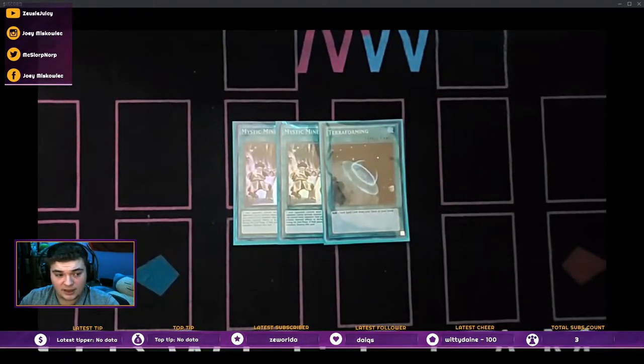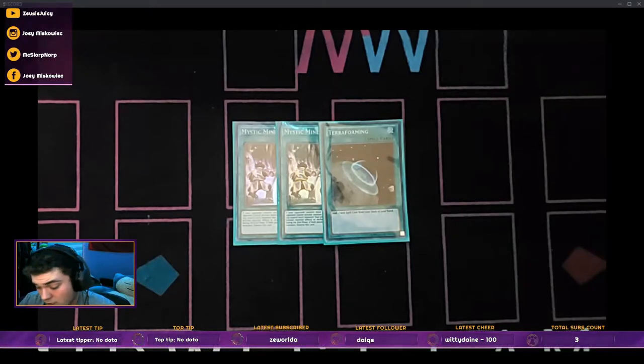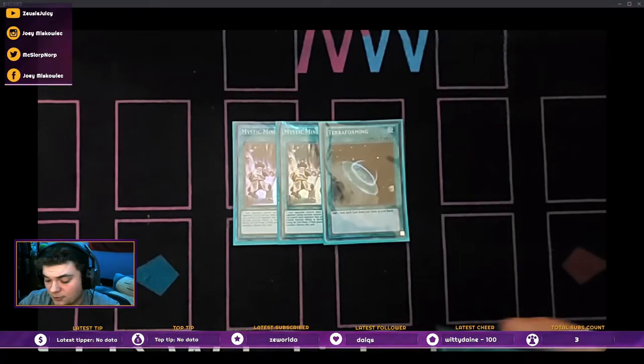Mystic Mine actually shined. I was kind of scared of the Eldritch matchup because Conquistador's kind of a problem for this deck — you just gotta play it smart and not go into Battle Phase when they've got Conquistador. But with Mystic Mine, you throw everything at them and your opponent feels totally safe, like 'I stopped the Miscellaneousaurus, I stopped the double Evolution Pill.' You drop the Mine on them and wait until you can push for game. It was amazing.